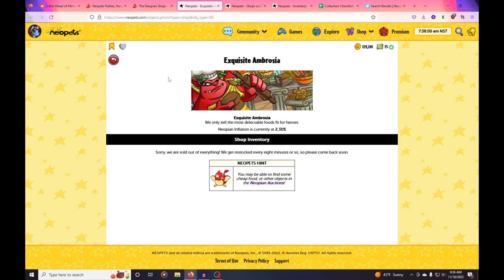There was just a wipe. The way Neopets shops work is I think once a certain number of items are sold throughout all of the shops, they clear out all of the inventory and you get a screen saying 'Sorry, we're sold out of everything, we get restocked every eight minutes or so.' That's not actually true — it's very random. Sometimes shops will restock without clearing, sometimes they'll restock seconds after a wipe.